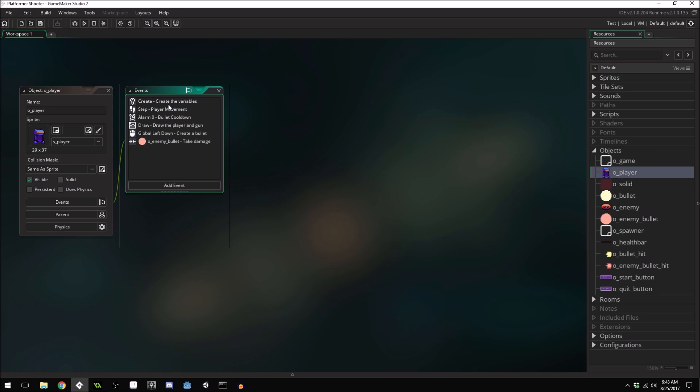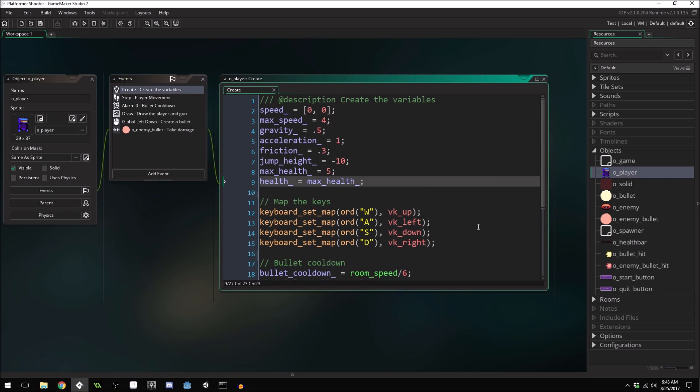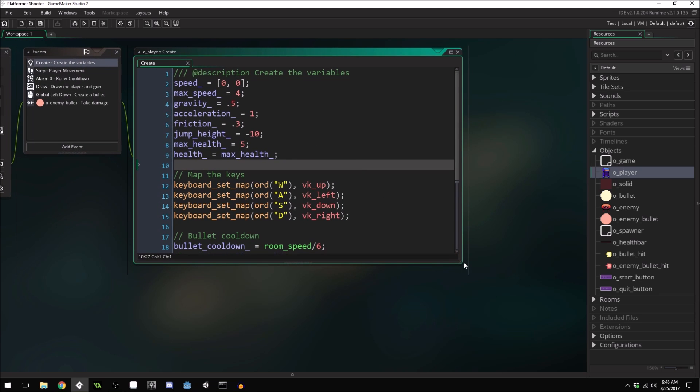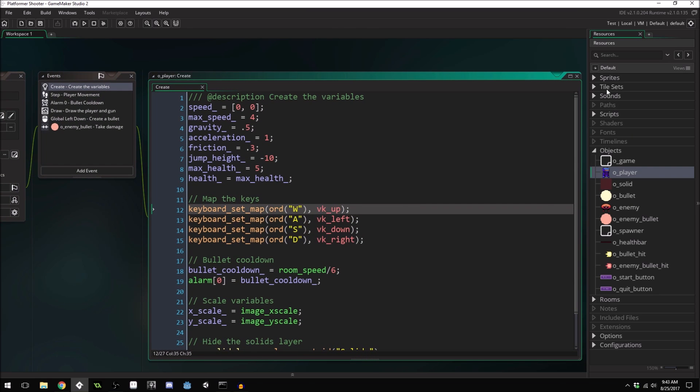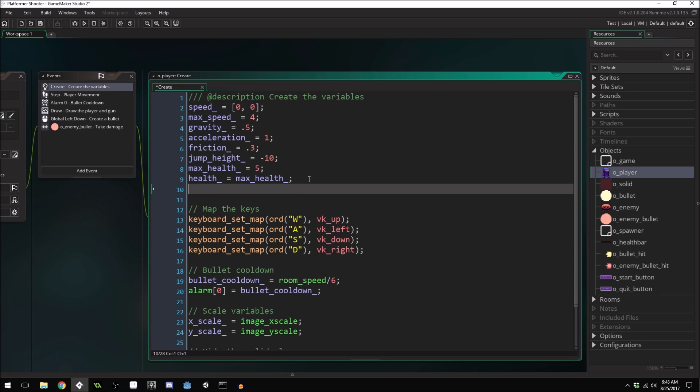We're going to come into our character object, the player, right here and create a new variable. GameMaker might look a little bit different to you right now because they recently updated it — they changed the font, and made some changes over here. It might look just a little bit different from the last videos, but it's still pretty much the same thing.